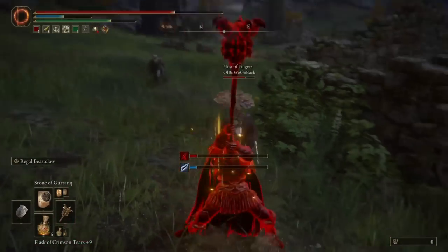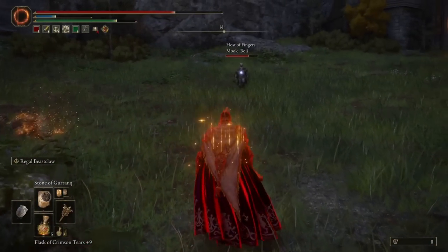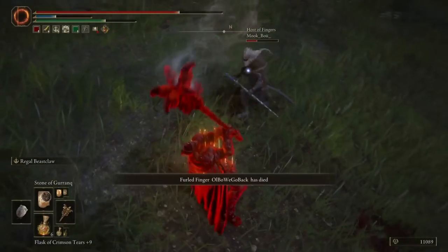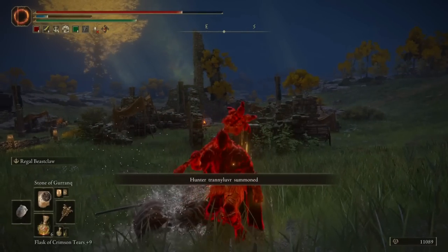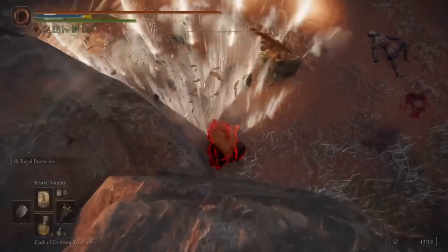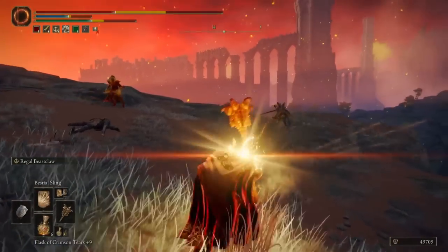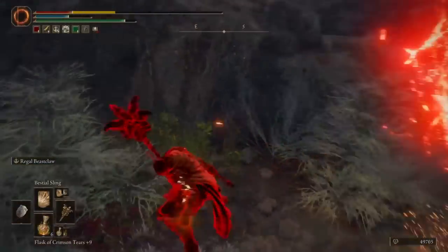There's a moonveil too — fuck you, buddy. The bonkening — are you ready for the bonkening, Electric Boogaloo? I think that's a moonveil too — fuck you, buddy. That's what you get for ganking, don't be cringe. Hello there — I wonder if I can hit him with this. I can — good to know, it has downward motion.